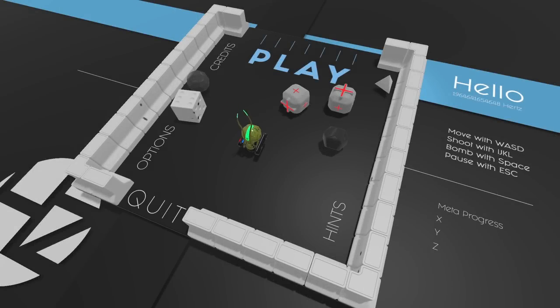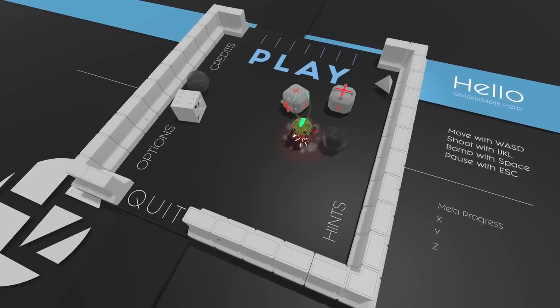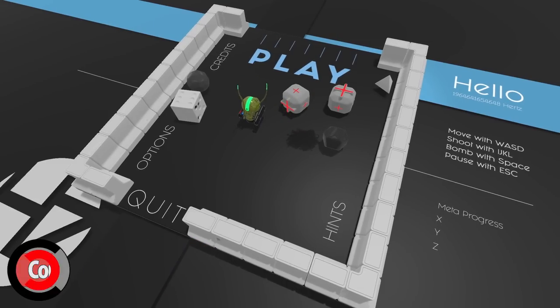What's up everybody, today we're trying out a game called Hurts - with a Z. It's a top-down shooty roguelike game that was sent to us and it's got a free demo out. You move with WASD, shoot with the right stick, bomb with space - that's got a little timer on it - and pause with escape. Let's just get into it.